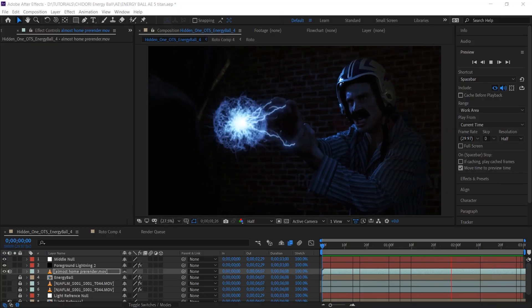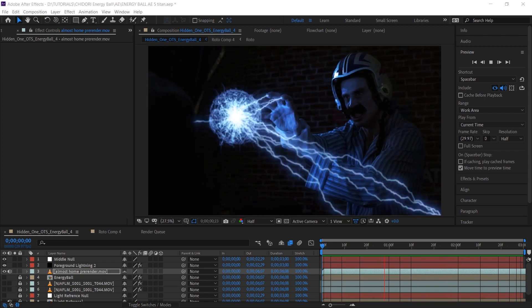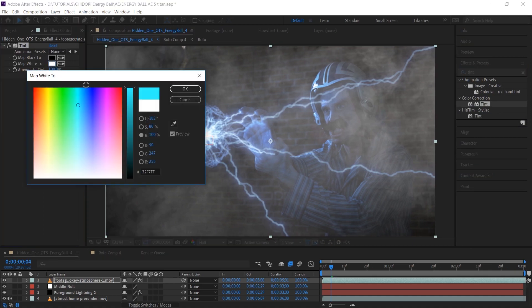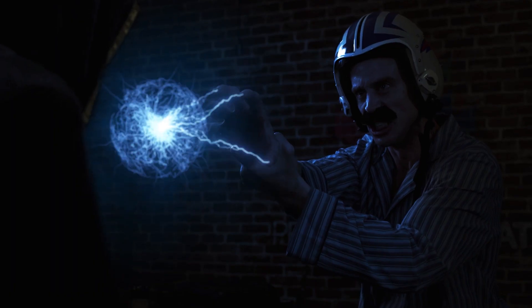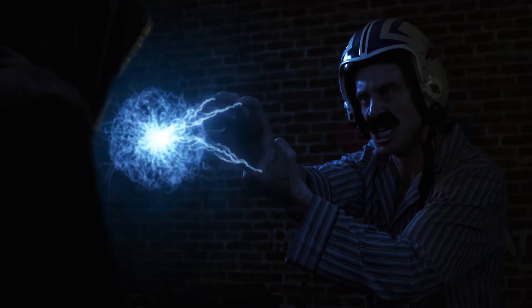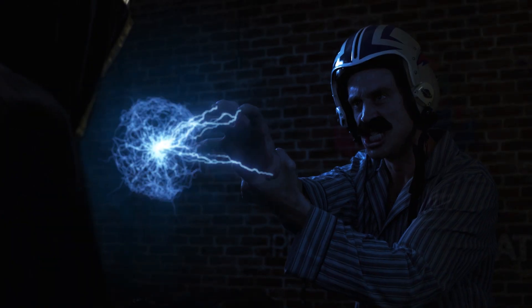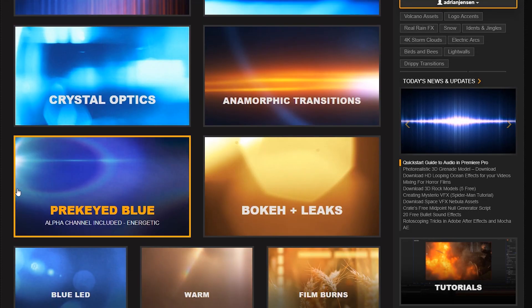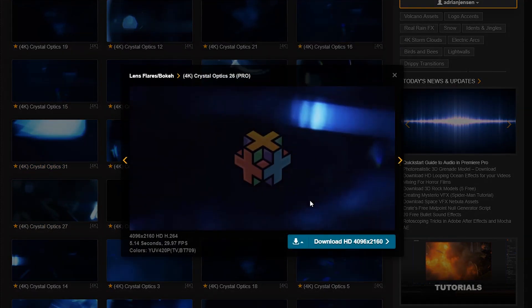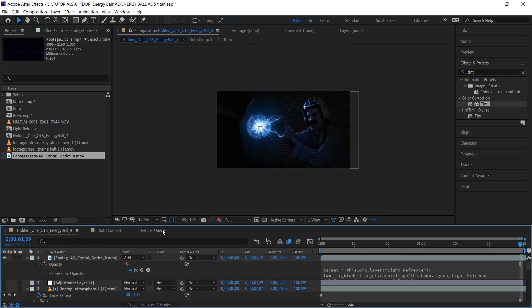Now that we have this expression written, we can copy it and paste it onto other stuff, as long as it's in the same comp with the same light reference layers. To add some more texture to the lightning glow, we used one of the smoky atmosphere clips and tinted it blue on an add transfer mode. We can paste the same expression onto the opacity value and it still works — though right now it's giving us a maximum opacity of 10, so if we change that 10 to 100 we get a more noticeable effect. We really love using real lens flare clips alongside CGI glowing effects — these help add believability and realism to the shots. We can pick one and paste the exact same code into the opacity and it works again.